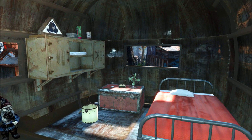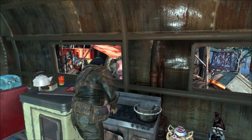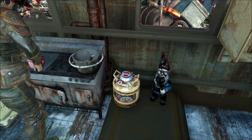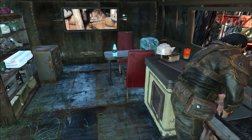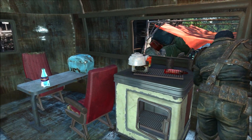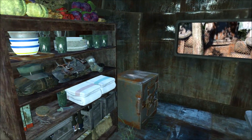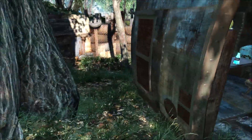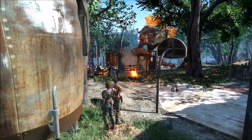Inside there's a bed, some storage, and a cooking station. I always like to put some Mr. Handy fuel next to these cooking stations to make it look like they have some reason for cooking on a gas stove instead of just open flame. It's a little kitchen area with a seating nook and some storage — a nice little trailer home. Not much to it but I liked the way it turned out enough to show it.